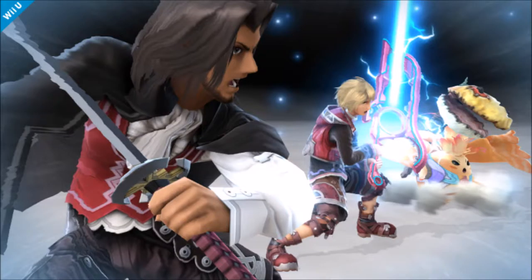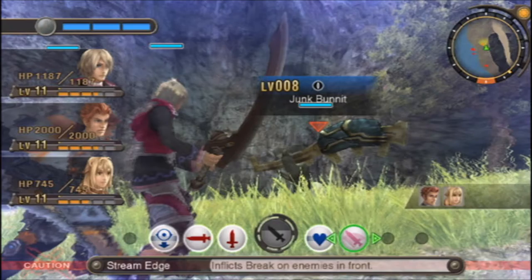Shulk's final smash is Chain Attack, which is a tactic to be formed during battle in Xenoblade. In this particular case, Shulk summons two of his party members from the game, Dunban and Reyn.